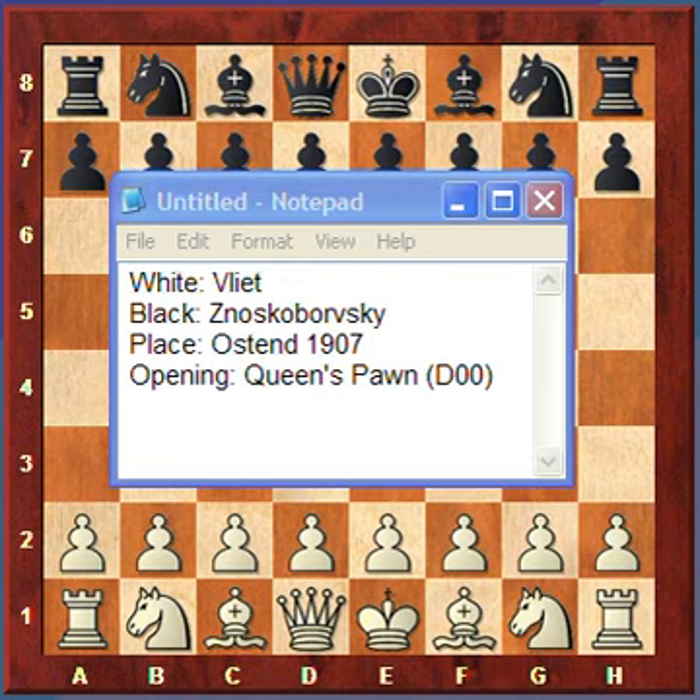Now I'd like to look at a game between Vliet and Zoskobrovsky, played in Odstead, 1907. It's a Queen's Pawn game, ECO code D00.